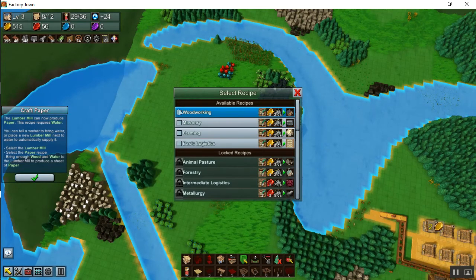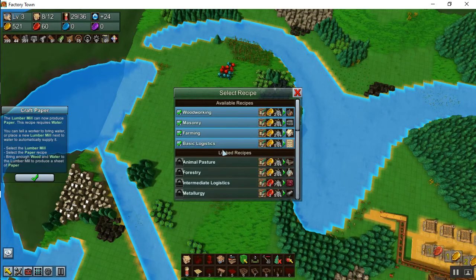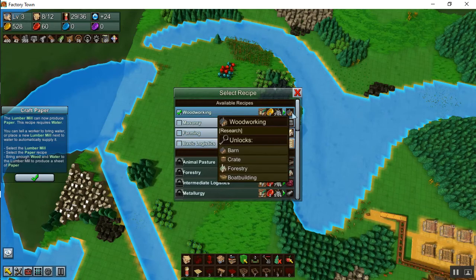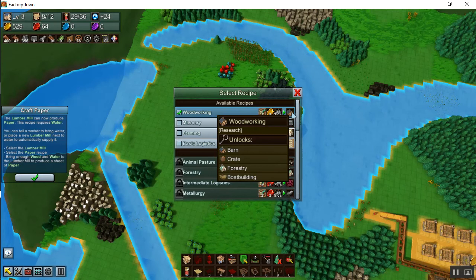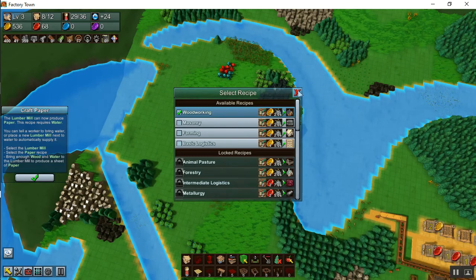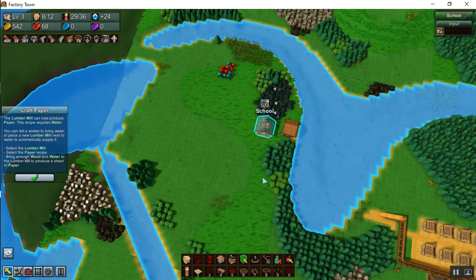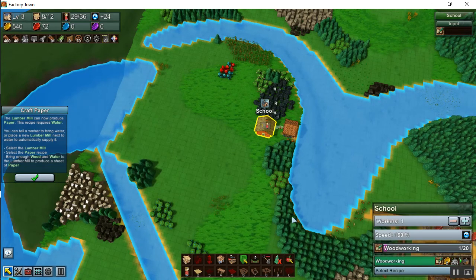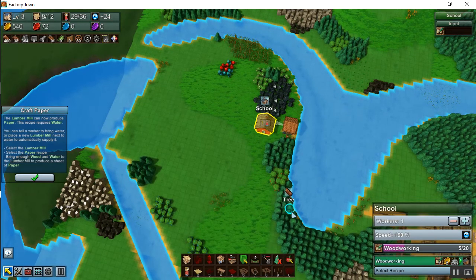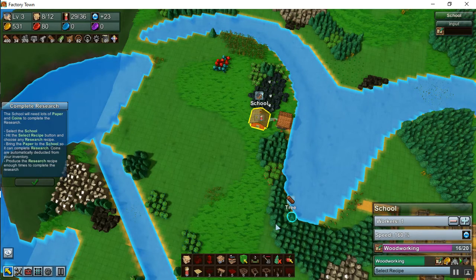I like to research woodworking first. You can select more than one recipe, but the problem is it will distribute things evenly between those things. I'd like to get woodworking first because it gives you the barn, and the barn is a very helpful structure — it allows you to put storage all over the map. So now that we've selected the barn, we're going to take that paper to the school and he will begin learning woodworking. Each time he gets a piece of paper, one point is added to the total.